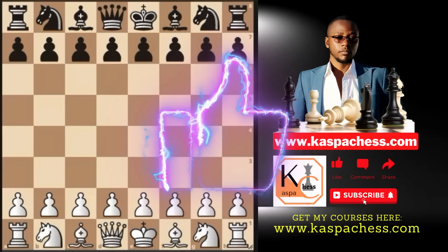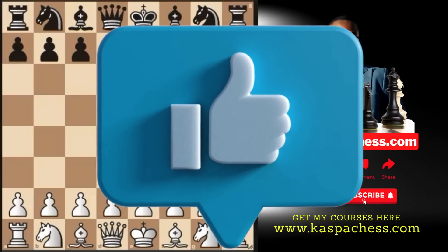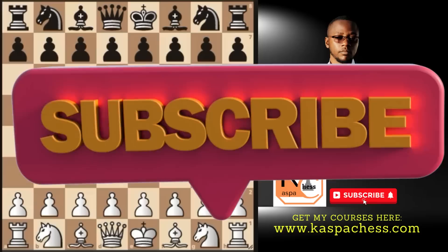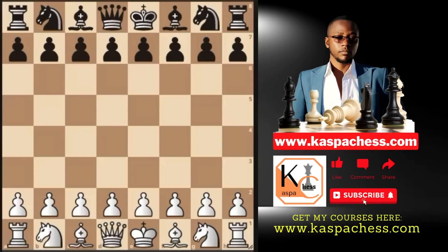Hello chess lovers. I'm so excited for what I'm about to reveal to you guys. This is about a very unpopular gambit yet so powerful that you can use against the French defense. No ads, no sponsors, no jokes — but only E4. Then Black will respond with E6, the French defense.